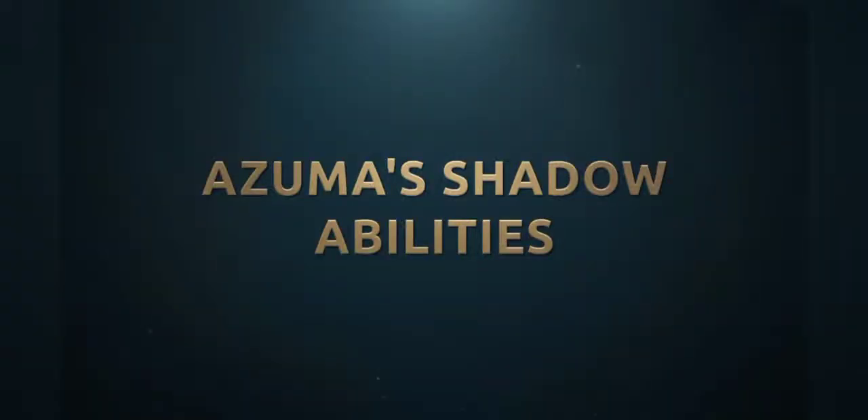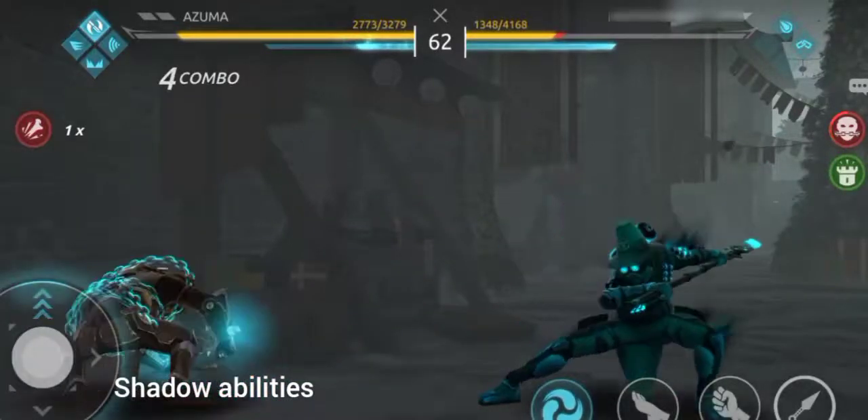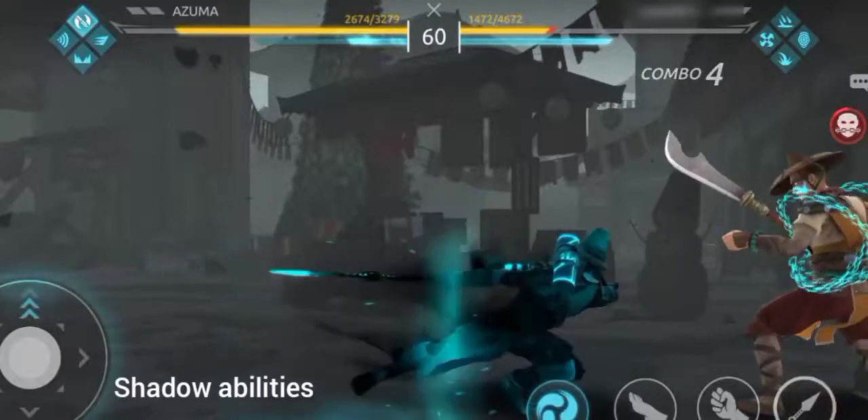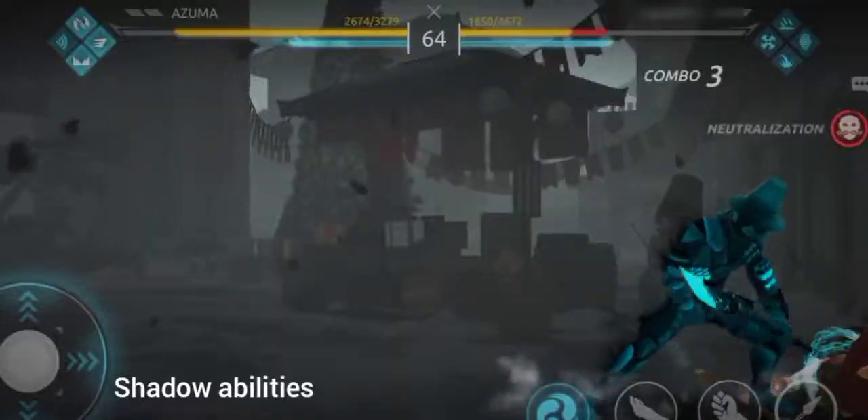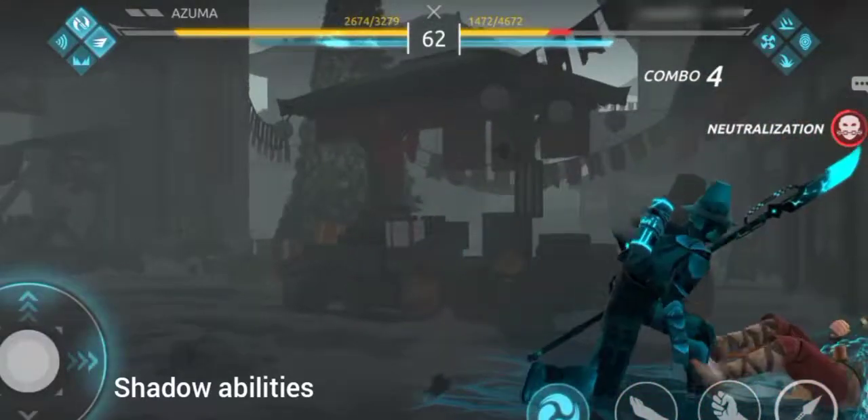Azuma's shadow attacks. By default, Azuma has two shadow attacks: Precise Lunge, where Azuma lunges himself at the enemy covering a lot of distance, and Shadow Blast, which is best against a cornered enemy.